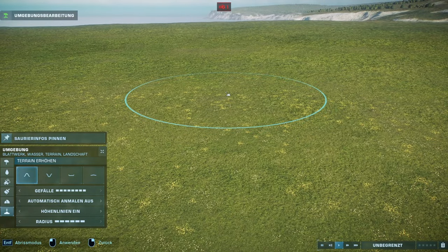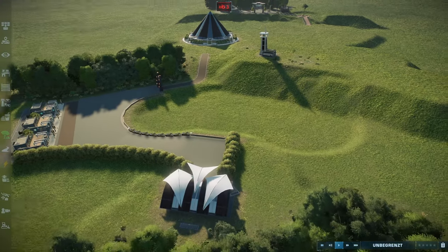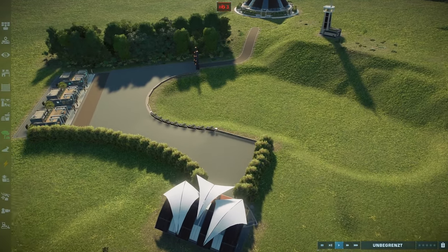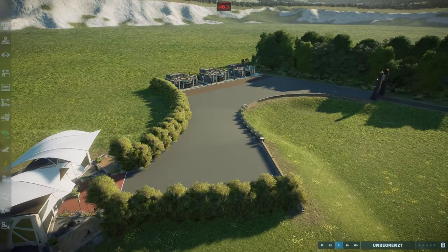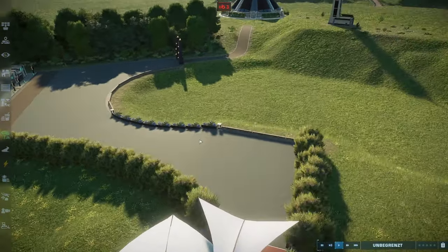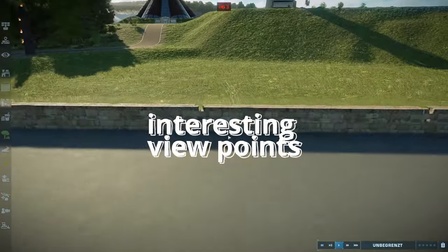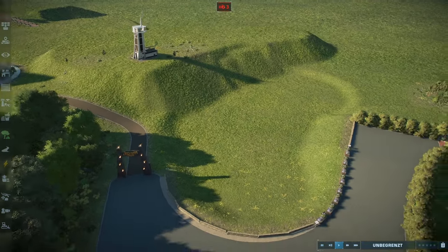My next tip is elevation. This is one of the best and most impactful things to incorporate in your entrance. This entrance has a very simple design — just some path and some shops — but what makes it unique is the height elevation, where guests first look down on the first habitat from a higher point of view and then from a lower point of view. You also have one of the towers overlooking the entrance in the back.